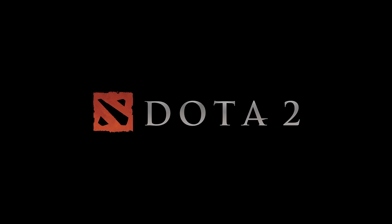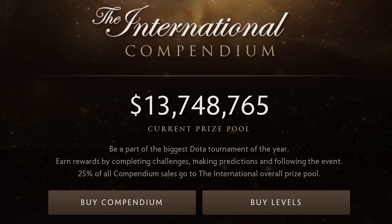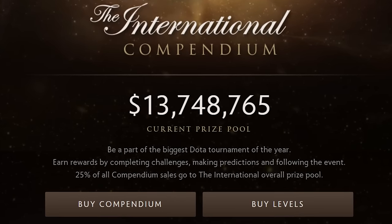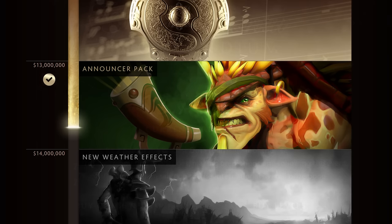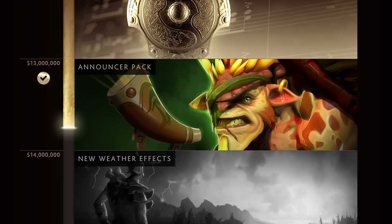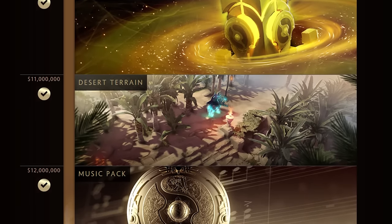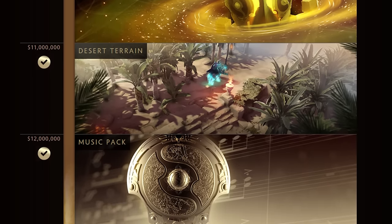Speaking of Dota 2, the prize pool for The International 2015 surpassed 13 million this past week, and will likely hit 14 million sometime early this coming week. This milestone has unlocked the Bristleback announcer set, meaning the announcer and Mega-Pack kills featuring the voice of Bristleback actor TJ Romani will soon be released, likely alongside or after the third Immortal Treasure, the Desert Terrain Map, and the TI5 Music Pack, all of which have been unlocked over the past few weeks.